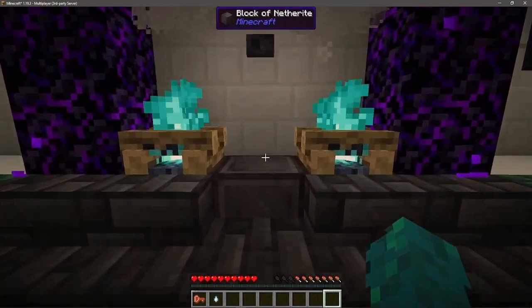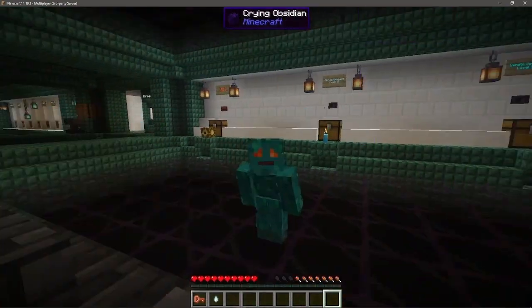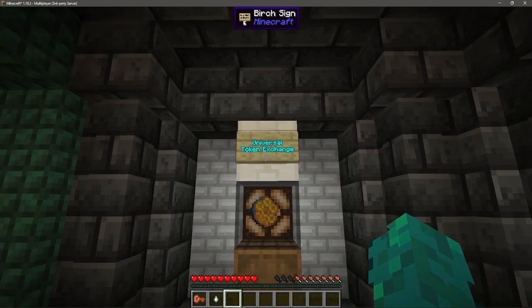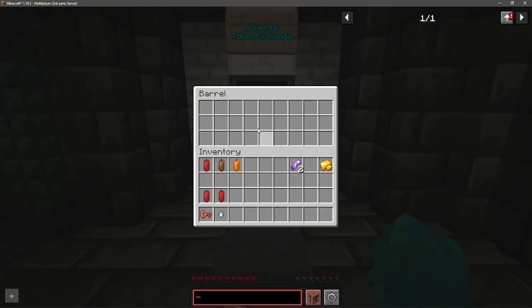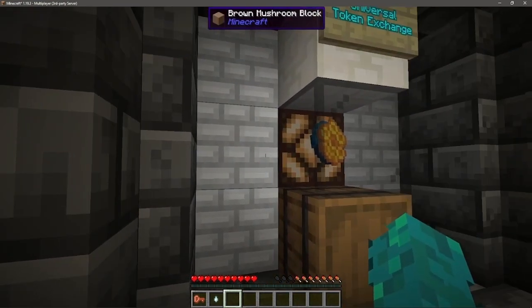And it turned out to be Dragon Egg Retrieval. If you ever get your hands on a dragon egg, place it here and click the button, and you'll get a special prize. Before me is the Universal Token Exchange. This is where you'll take any token besides the power-up chamber one — any other token you'll place in here, one at a time, and you'll get the corresponding item.